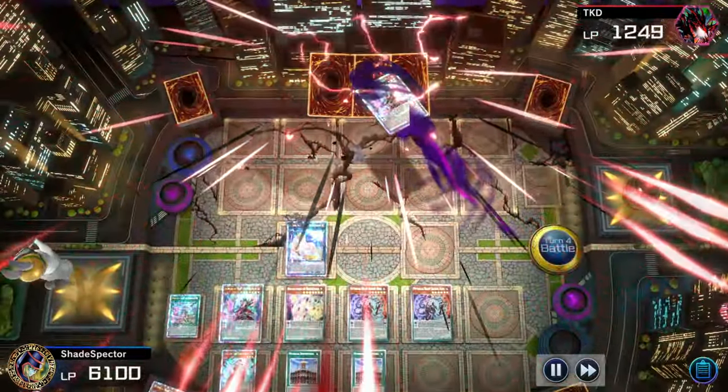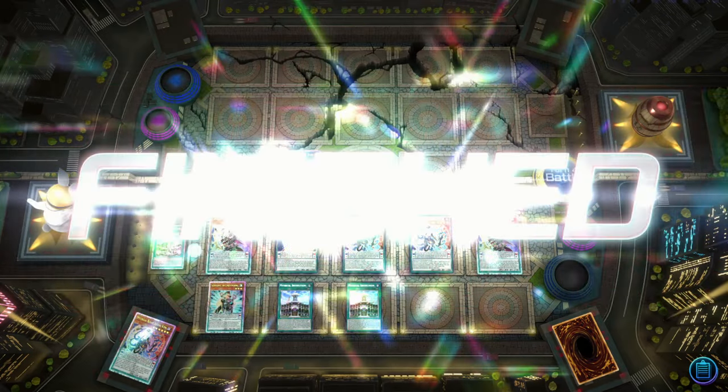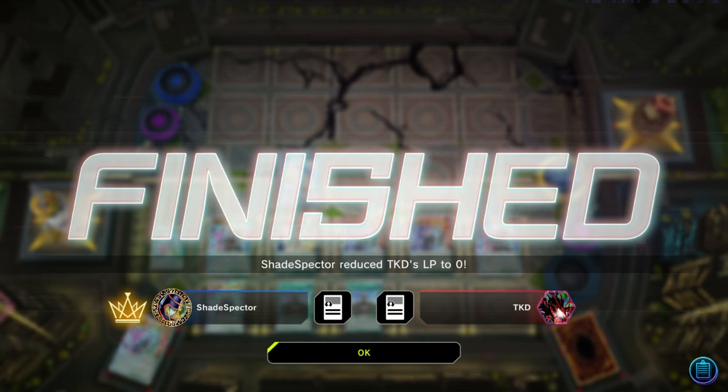Disgusting. The amount of times Endymians just destroy Vanquish Soul is insanity. It also destroys Vanquish Soul and the new Snake Eyes as well. So if you want to pick up a deck against the new meta — as long as you don't see Droll — Endymians can do a very good job against them.